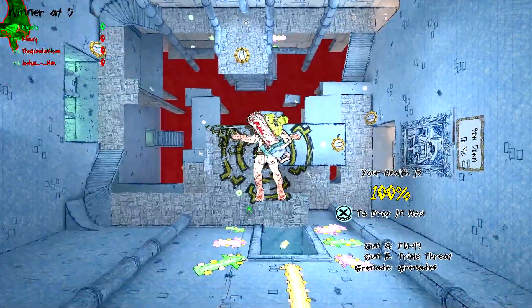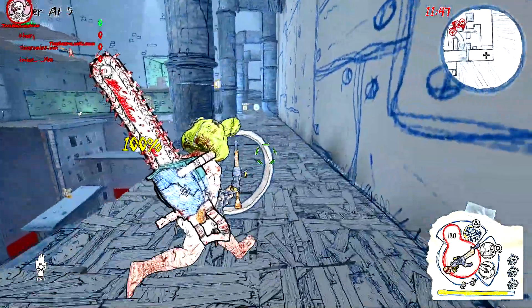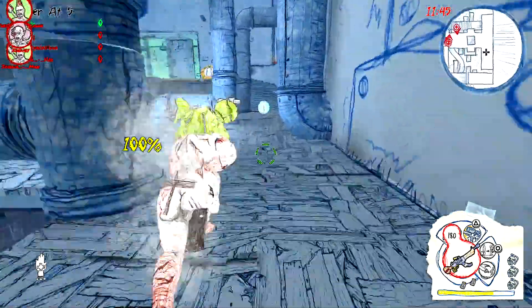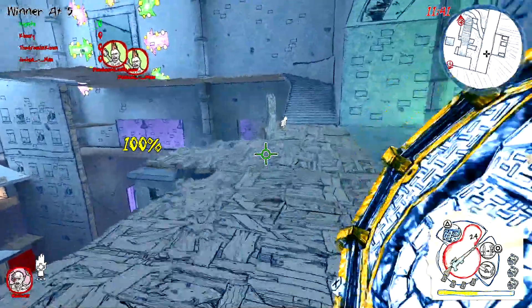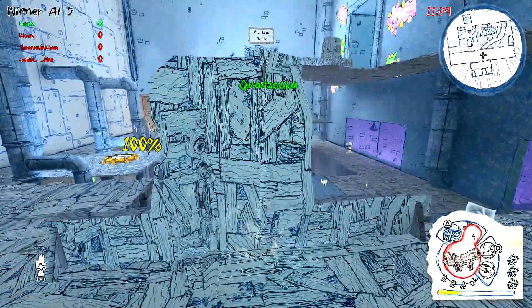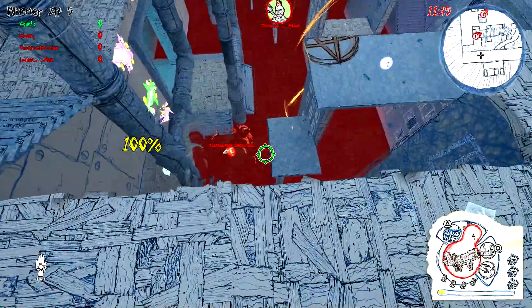Here we go — we spawn on the map, and it's cool the way you spawn. It reminds me a lot of Titanfall, where you drop into the map, which is pretty cool. You can't use it to kill anybody, or at least I believe so — I haven't been able to do it yet because it's a pretty quick game.